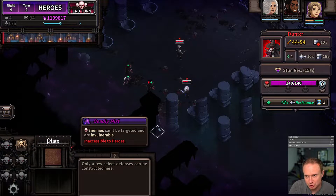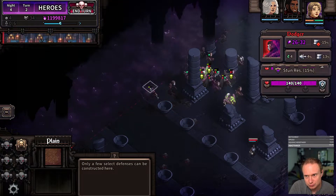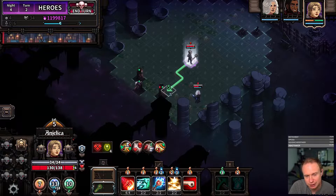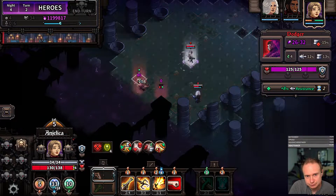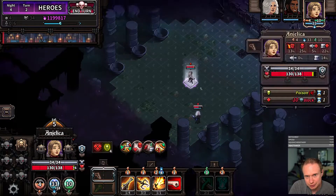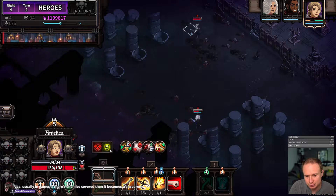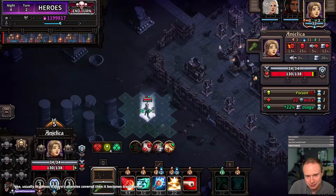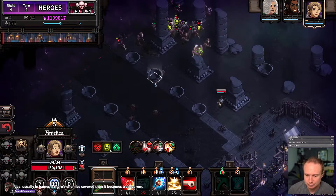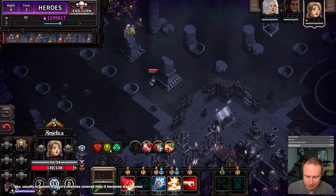That hunter is off — that hunter is in the mist. Wait, did I used to be able to... oh, you can now mouseover things that are in the mist. That's an interesting new development. Do I think we need to transfer you over? It's probably the smart play. I think our melee can probably handle things on that side on their own. Yeah, I think that's probably the approach they need to take.